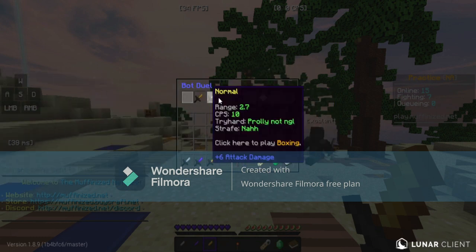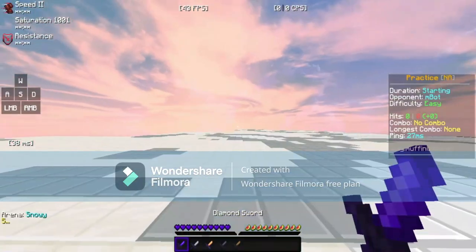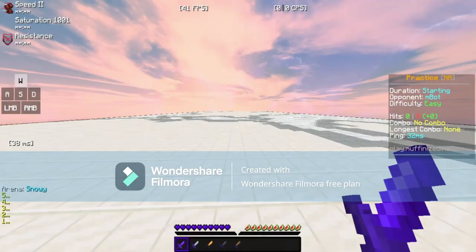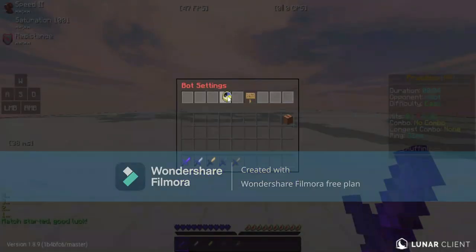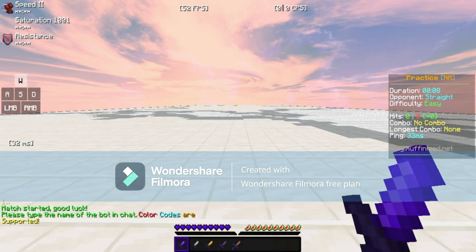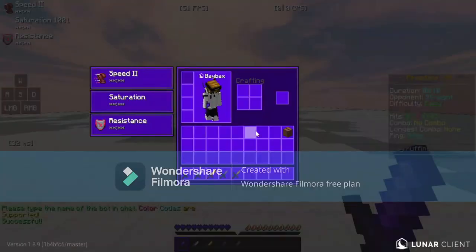I want to go for easy, so just do that. Once you're in, go into your inventory and press Bot Settings. You can change the name — type in 'Straight' right there — and then his name will be Straight.